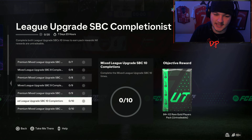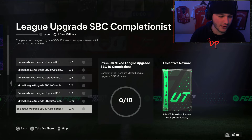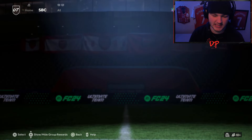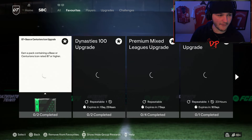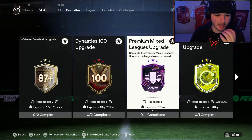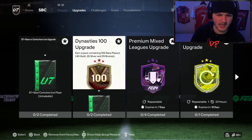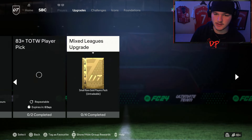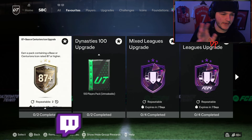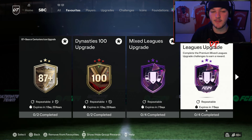You will need coins. Let's jump over to the league SBCs and I'll show you what you have to do. I'll also check Footbin for prices. I've already got the premium mixed one under favorites since I've been doing Project Team of the Year. The other one should be under upgrades — normal mixed league, here we go. We've got the mixed leagues upgrade and the premium mixed leagues upgrade.